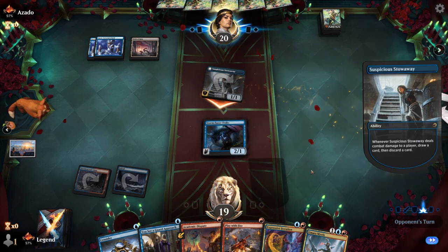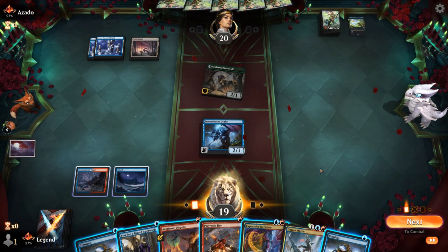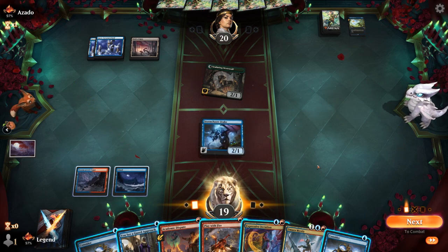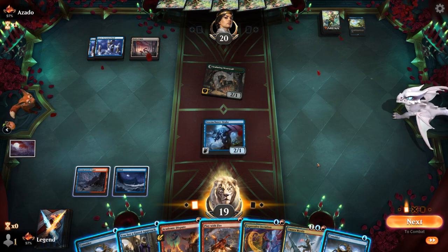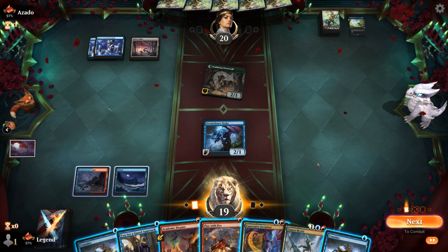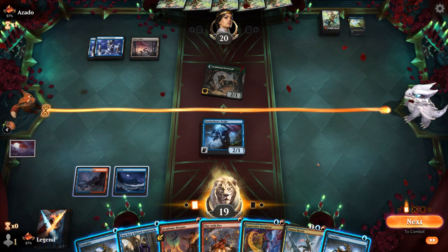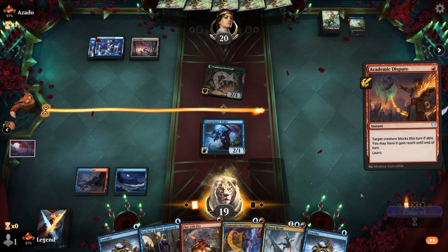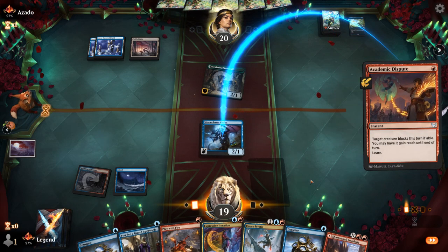We take one. Opponent appears mono blue and discards Divide by Zero to let the Werewolf transform. Opponent has a bunch of mana available. I could Academic Dispute my Stormchaser to draw — if they try to bounce it, I can respond with You See a Guard Approach, which will also transform back the Werewolf. If I Play with Fire it and they counter, we didn't make much progress. I could consider to transform it back to daytime. Kind of liking the Dispute line to hit my land drops and bait out a bounce spell.